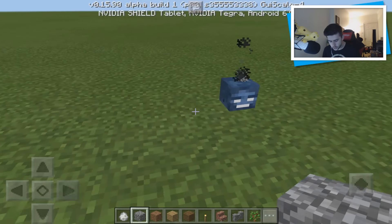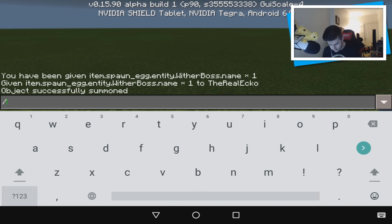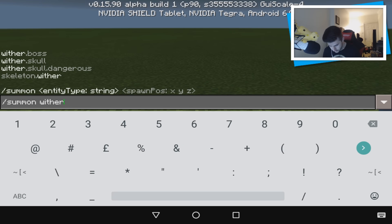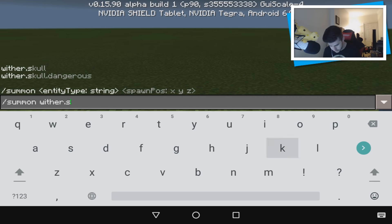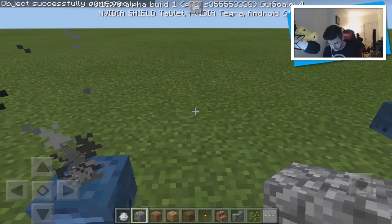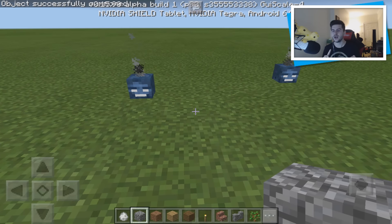There is a second way to spawn them and I don't know the difference between this one and the second one. The second one is /summon wither.skull.dangerous. I have no idea what the difference is between wither.skull and wither.skull.dangerous — maybe someone can figure it out down below. As you can see we've summoned the second ones and they look exactly the same. I don't see any difference at all, unless one is more powerful than the other.